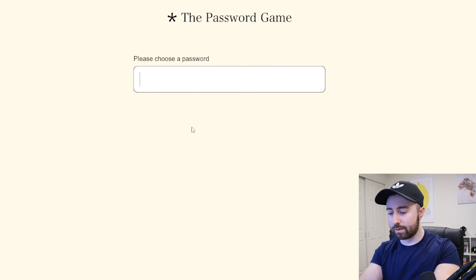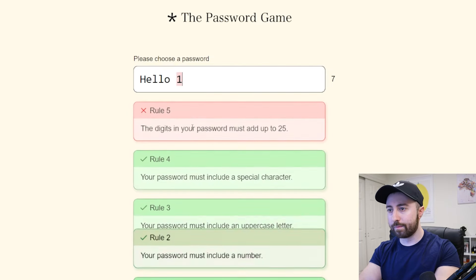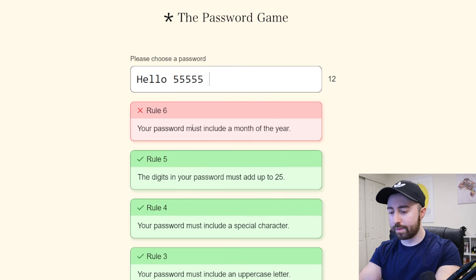Please choose a password. Hello. Must include a number — one. Digits must add up to 20. Already messed up. Five, five, five, five, five — that's a month.